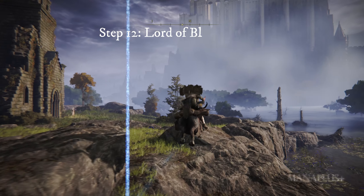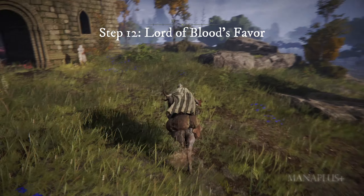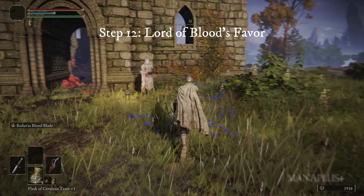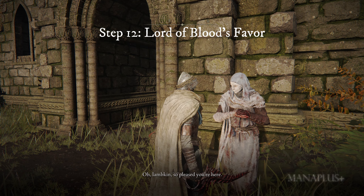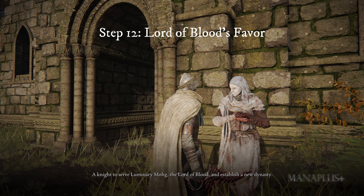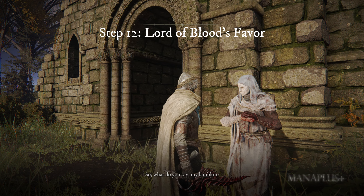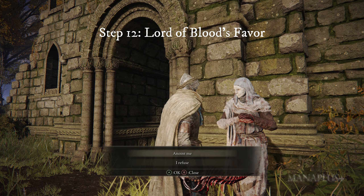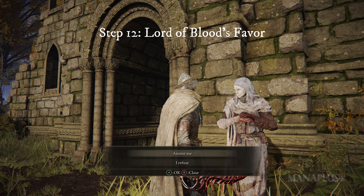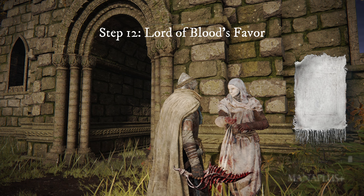Step twelve: after you have defeated Magnus the Beast Claw or invaded his world at least three times, immediately return to Rose Church and talk to White Mask Varre to continue his questline. The ultimate goal of all these tasks is to obtain the key that allows you to teleport to Mohgwyn Palace. At Rose Church, talk to Varre and he will offer you the chance to become a knight to serve Luminary Mohg, the Lord of Blood. Continue the conversation and choose 'Anoint Me.' He will then give you an item called Lord of Blood's Favor and ask you to soak the cloth with a maiden's blood.